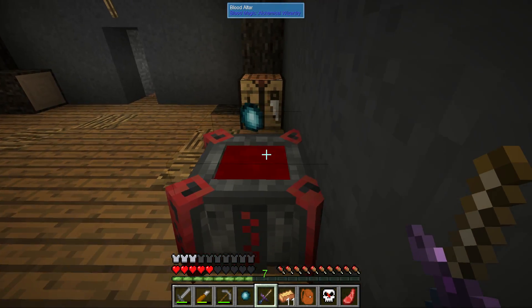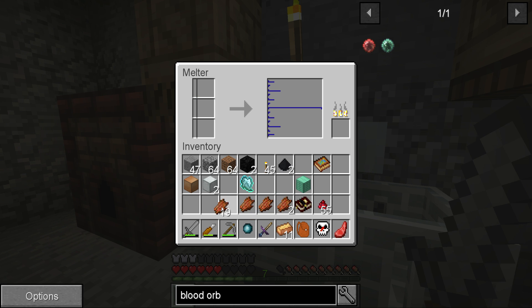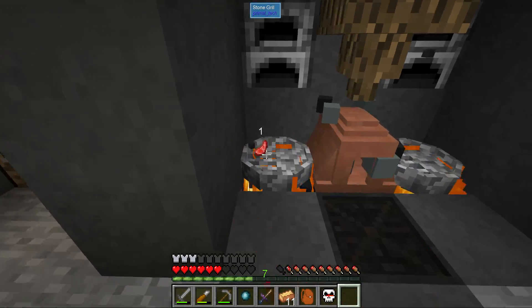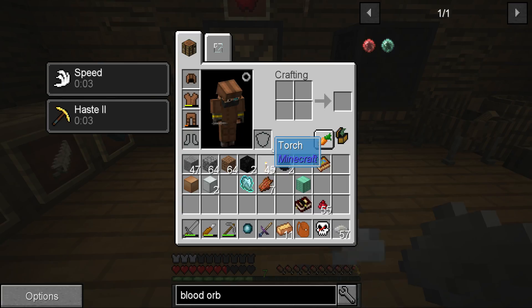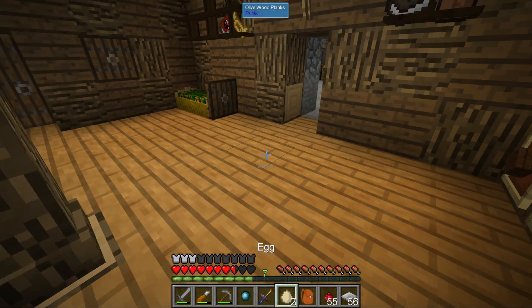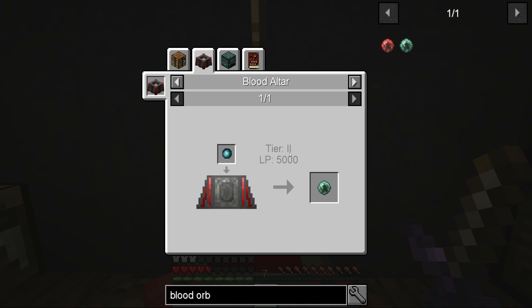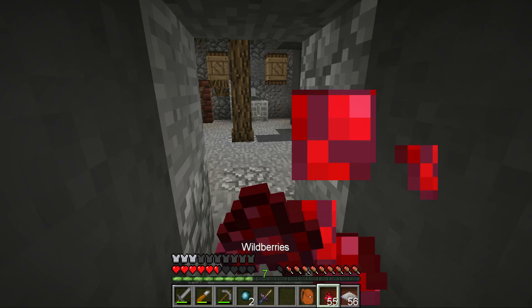Five thousand sounds like a lot, and I think we can smelt rotten flesh down — I think it's four per ball and four balls per item, so we'd need sixteen. But we need a tier two altar to do this! I'm stupid — I didn't even look. So we're not going to get to the teleporter today. The blood option may not be a terrible idea. Let's create the first tier blood orb then.